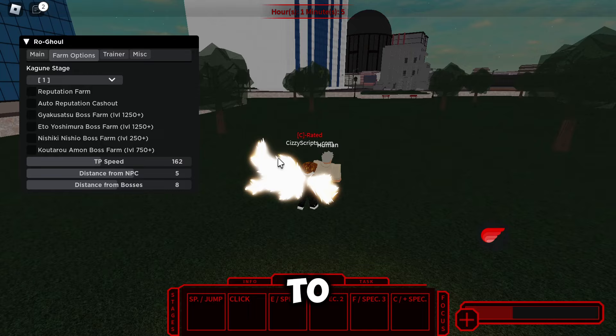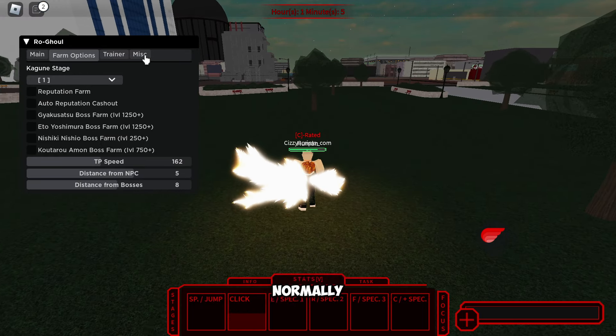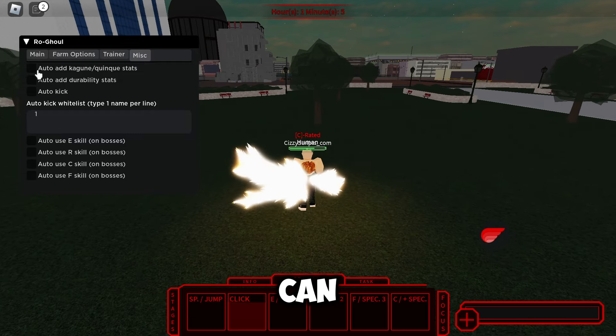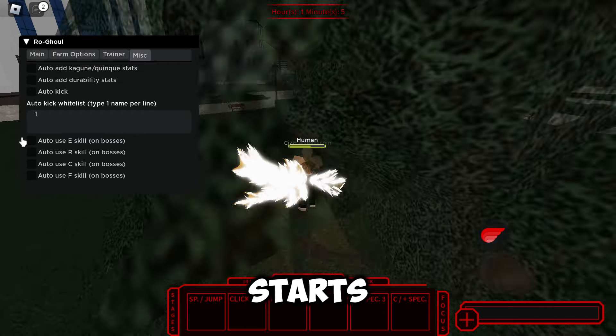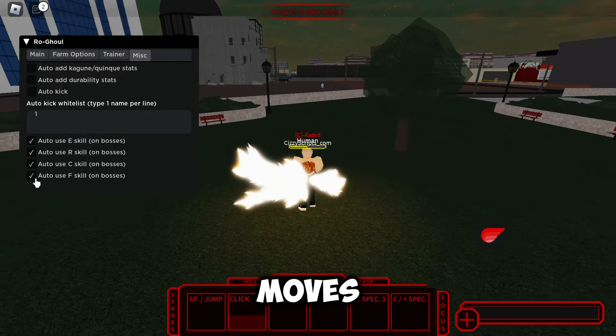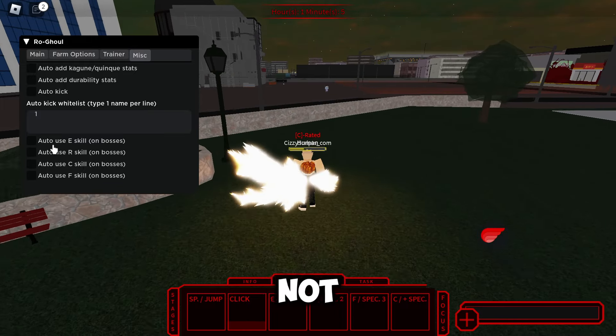Then we've got teleport speed, distance from NPC, and distance from bosses, which you can adjust to whatever you like — I just leave mine at the default. Then we've got misc options: we can auto add stats, auto kick, auto add durability stats, and auto do skill moves on bosses.